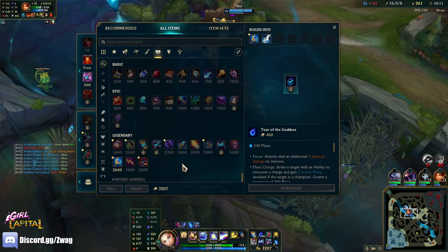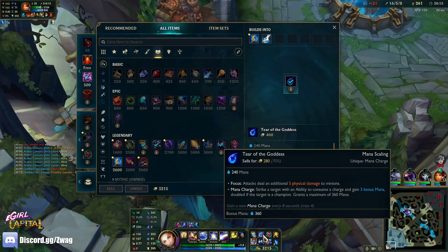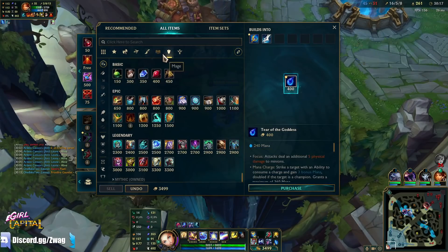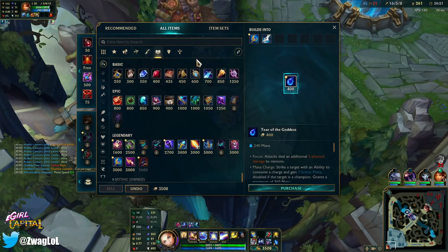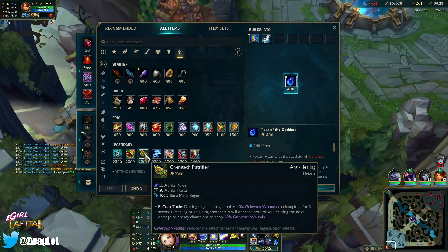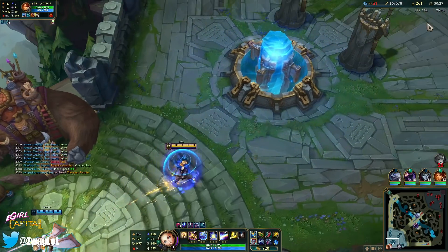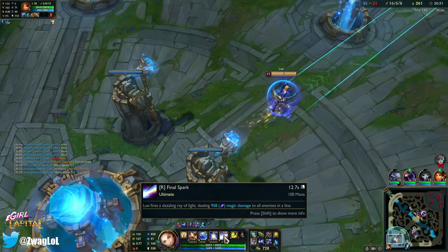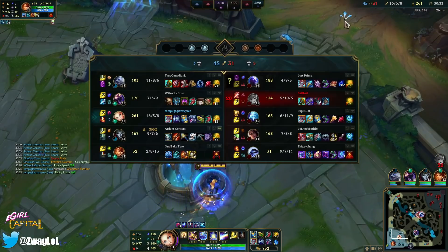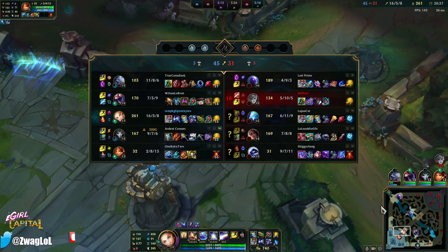Fuck it, I'm going full haste — I want the ult. Goodbye tier. Anything else give haste? I don't think there's anything else besides this support item. I have 160 Haste. We have a 12-second Lux ult! I think we can maybe get it to 11 or 10 if we can get this next dragon.